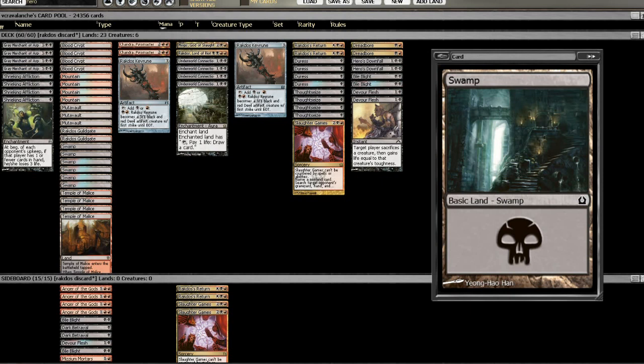I'm thinking Erebos needs to be in the sideboard against any sort of life gain deck. Versus Control, we're going to whittle away their hand with Thoughtseize and Duress, then put them on pressure with our card draw and Mogis, God of Slaughter. We are a little vulnerable to Detention Sphere and Pithing Needle, but I think we eventually get there. If we land a Slaughter Games against Elspeth-heavy decks, they're down to one win condition with their Aetherlings.